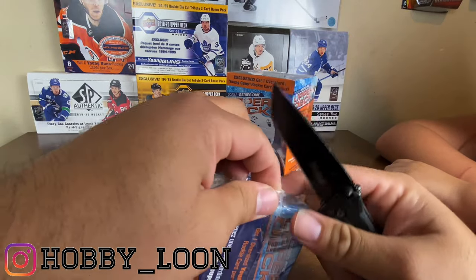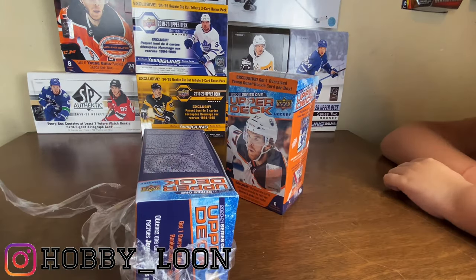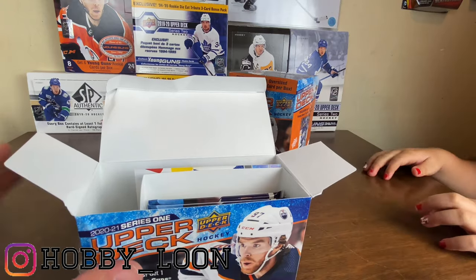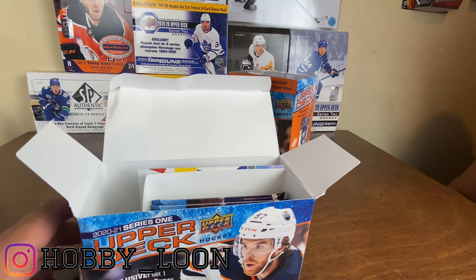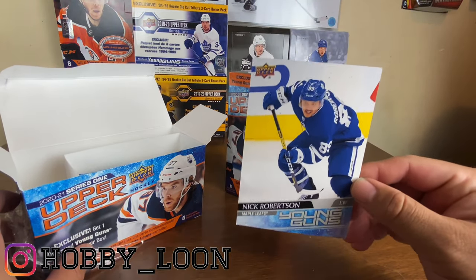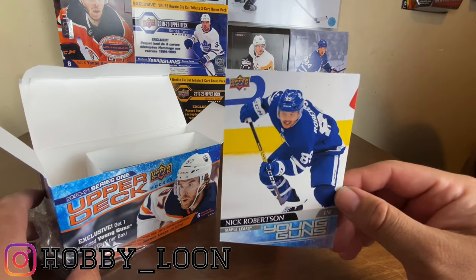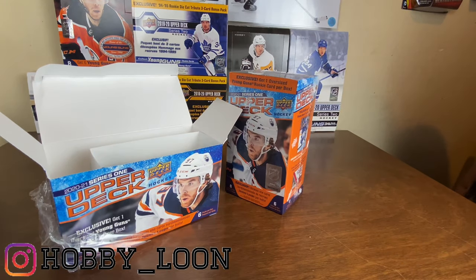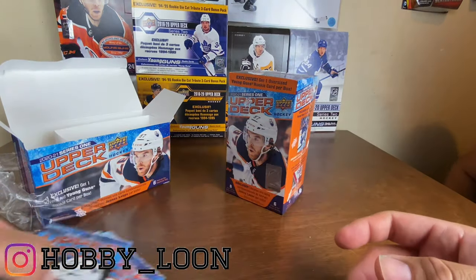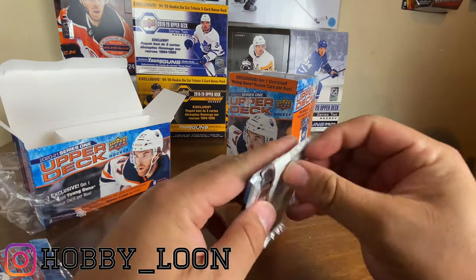I don't have Connor McMichael yet, that's one of the other top ones I really need. I think I got everyone else. Some doubles of the better rookies would be cool. I'm gonna pull out the jumbo rookie first and it's Nick Robertson - this is a good one to get. I have the jumbo young guns now, which is cool. I actually like that card a lot. I'm a big Team USA fan.